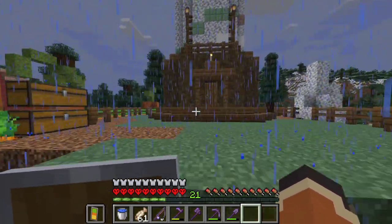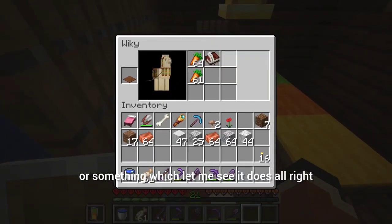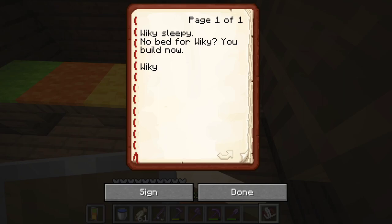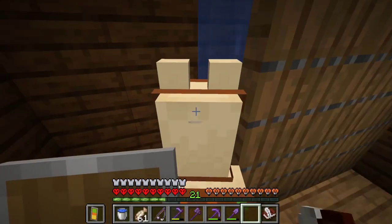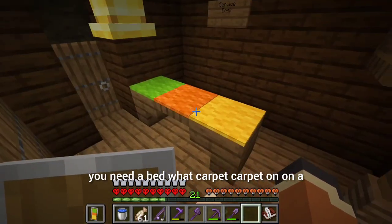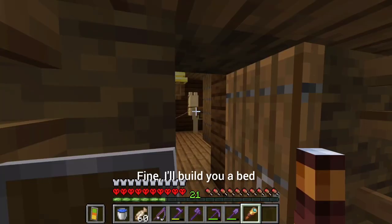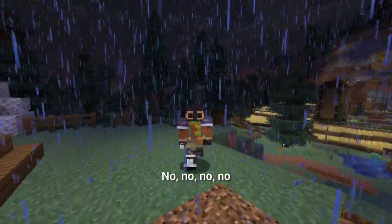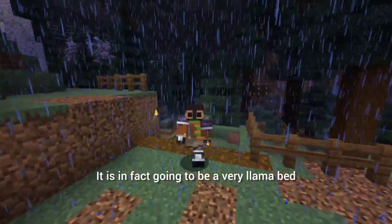I forgot I went over here to check and see if Wiki's book maybe had some updates in it — and it does. Wiki is sleepy, no bed for Wiki, question mark. You build now, Wiki, so you need a bed. Carpet on a shelf isn't good enough for you now? Fine, I'll build you a bed — but this is gonna be no ordinary bed. This is gonna be a very special, very llama bed.